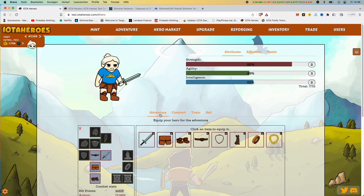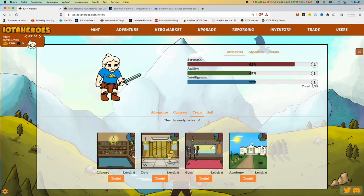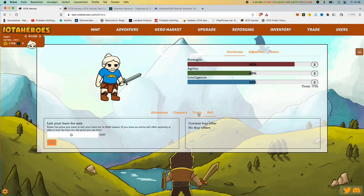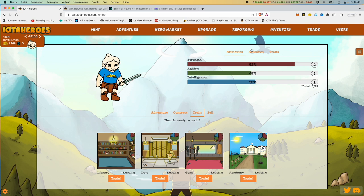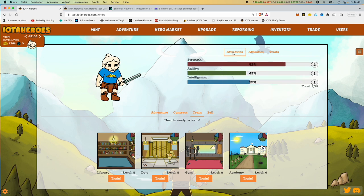Here we see the four adventure contract steps. You can rent this hero to someone else — in turn, you get Shimmer back. You can train him — we'll do that in a moment. And you can also sell him. But this time we want to train. So I'm just going to see what this lady here is specialized in. Very strong and very fast — that's very good.